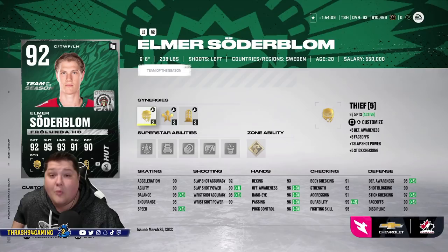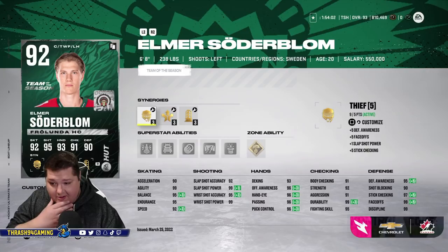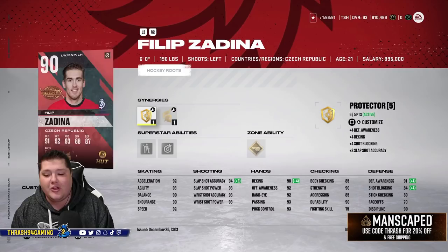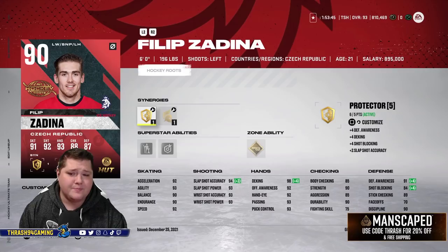The card I've been begging for since I came home from my wedding — Elmer Soderblom. Finally got him, 750k on the auction house. It's an overpayment maybe, but he's 6'8", 99 face-off ability, kind of slow, but he's 6'8" — I can't wait to see how this card plays. I'm going to put him on my main team as well. And I have Philip Zedina, the free card from Christmas, on the team as well.